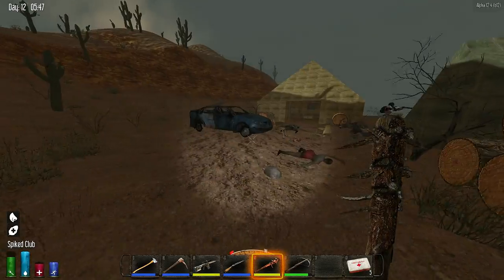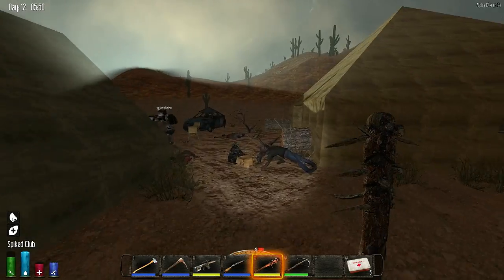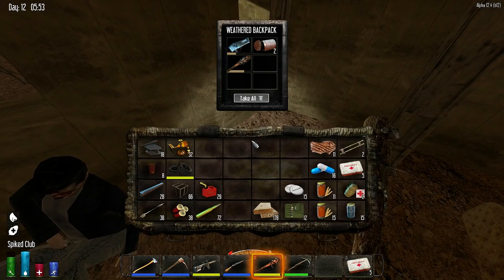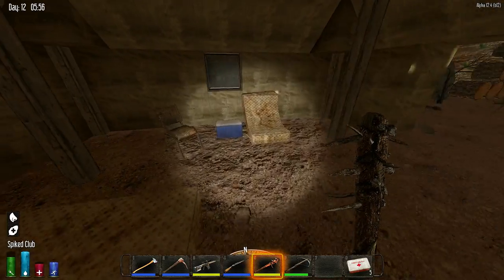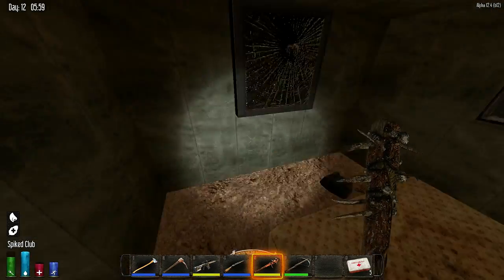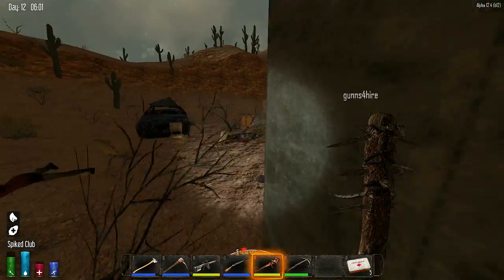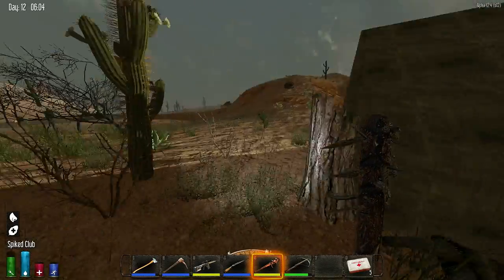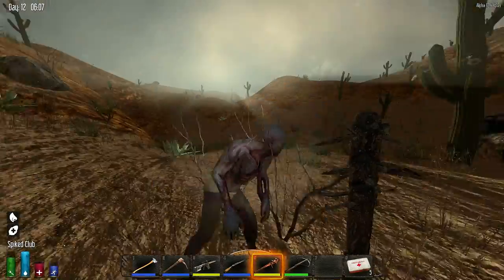You could disassemble it for parts and improve your long barrel - the only difference is the barrel and the grip. Let me grab it. I'm gonna put both my long barrel shotgun and the sawed-off in here. You watch for zombies while I do this.